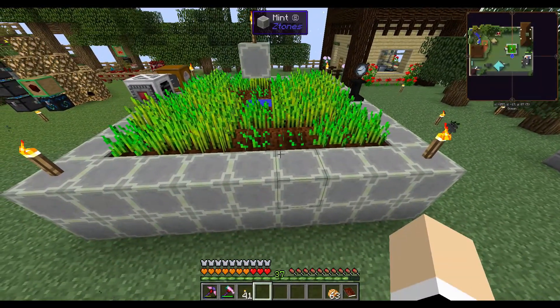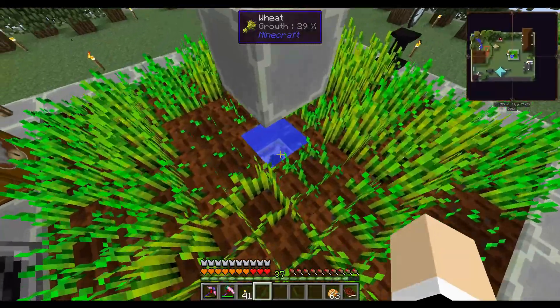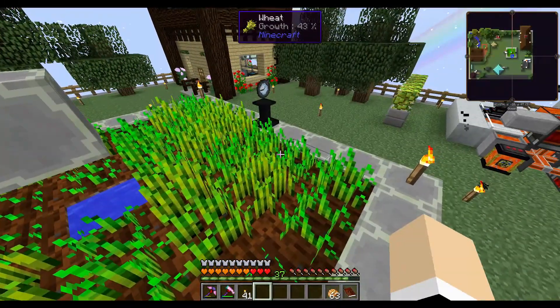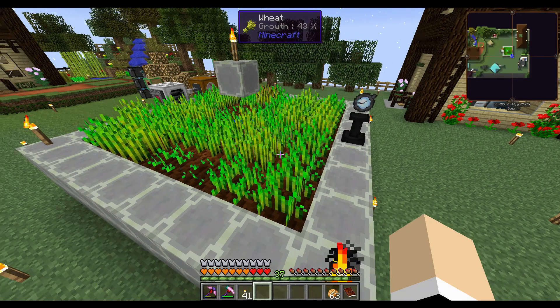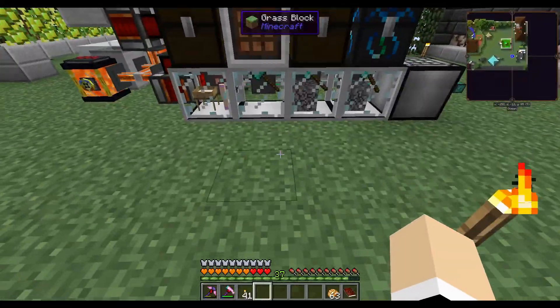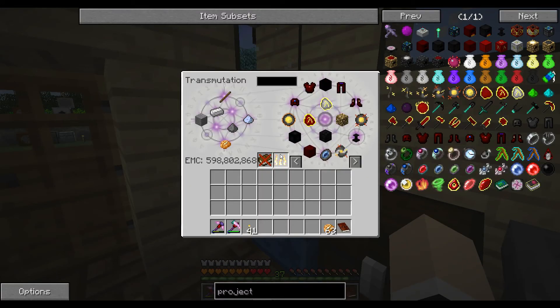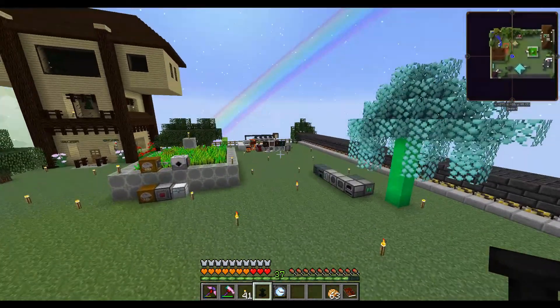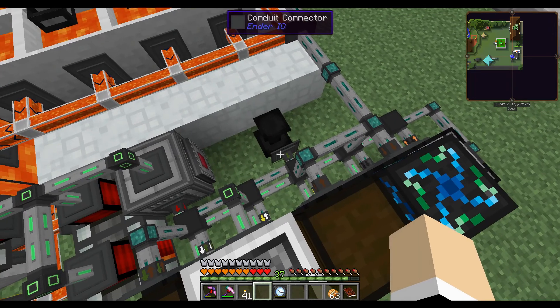Why is it not working? It doesn't look like it's working. It should be making the crops grow faster. Maybe it is, it's just not working as fast as I expected. I could also put it over here to speed up the tick rate for the machines — I kind of want to test that out, probably not well, but let's try.